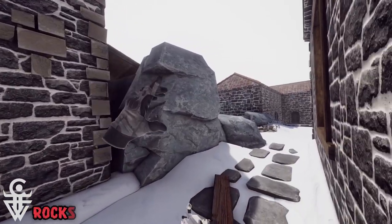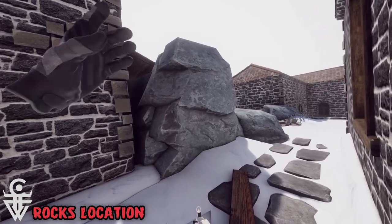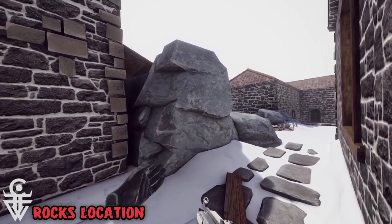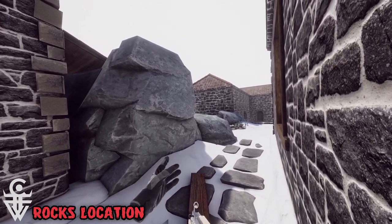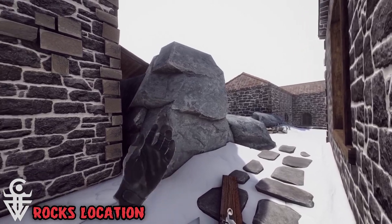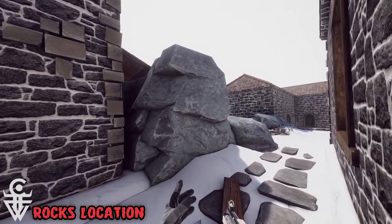We'll start at the rock face because this is one of my favorite spots and also a very good spot to cover a lot of areas. It's better in team deathmatch — it's not so great in FFA or any other kind of objective based mode. This is a very good spot to hold and I'll show you why.